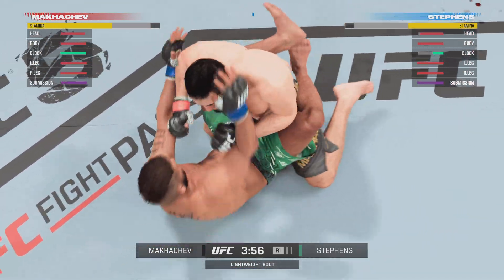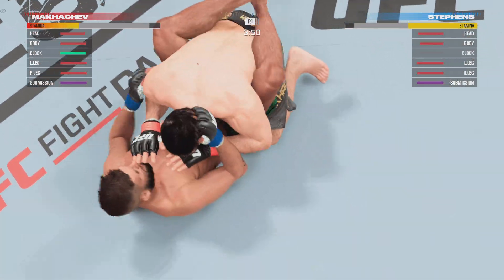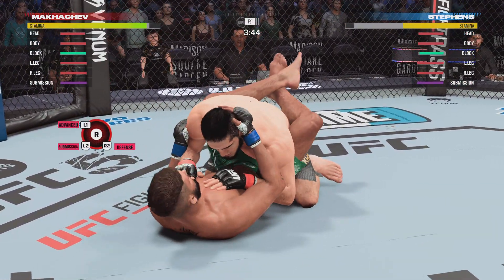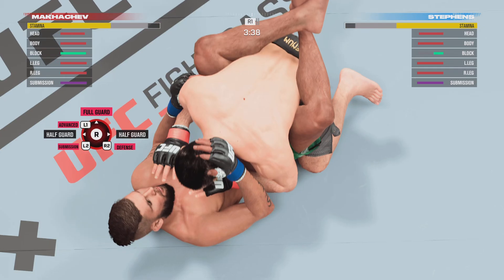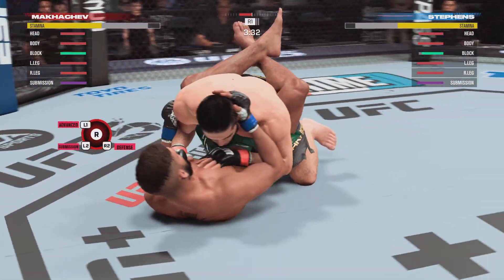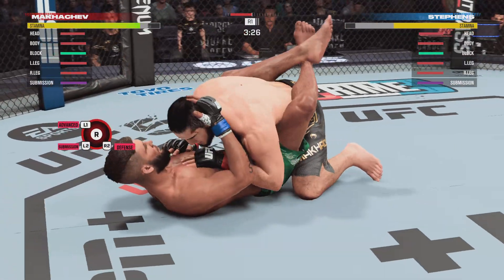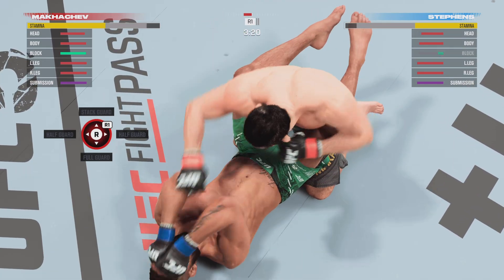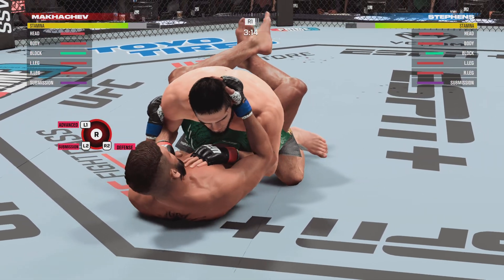We'll see what he does here. He postures up and lands to the head. Posturing up now, and the damage is about to start. Well, he's on his back but he's landing. Good movement to avoid that strike from the top. Pretty good damage here with the ground and pound — nothing superficial about these strikes. They are intending to harm. He's landing very accurately, and he's landing to get damage off. Now looking to posture up, and he lands a big head strike. Nicely done there by Islam Makhachev.